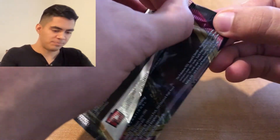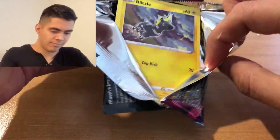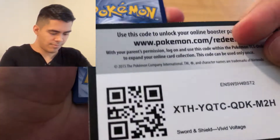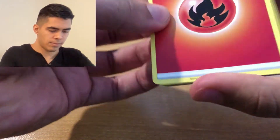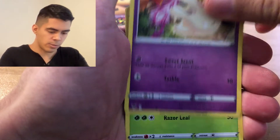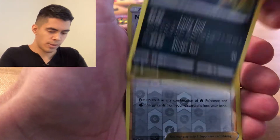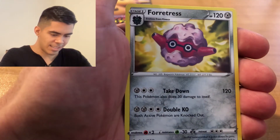I'm going to save the Pikachu art pack for last. Let's go ahead and open this one. One, two, three, four. We have Fire Energy, Kakuna, Loudred, Swellow, Blitzle, Milcery, Mosquito, Eevee, Trubbish, Reverse Holo Nessa, and Forretress.